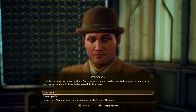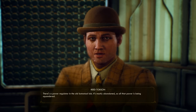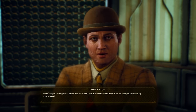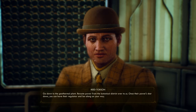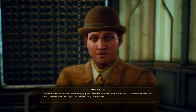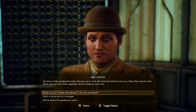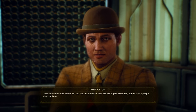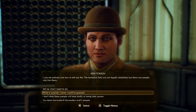I have a bad experience with that. There's a power regulator in the old botanical lab — it's mostly abandoned, so all that power is being squandered. Go down to the geothermal plant, reroute power from the botanical district over to us. Once their power is shut down, you can have their regulator. I had a feeling this would benefit him in some way. 'The botanical labs are not legally inhabited, but there are people who live there.' We saw that coming.